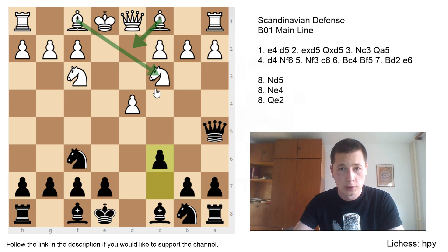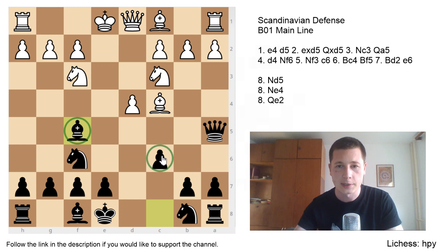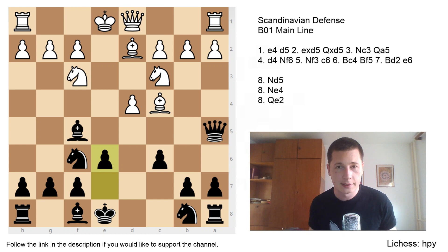White continues with his setup: Bd2 and Bc4, the most active square. You don't want to play e6 now because your bishop on c8 would be stuck, so play Bf5 first — you can interchange Bf5 and c6, they will transpose. After Bd2, e6, both sides have achieved their setup and neither king has committed yet.